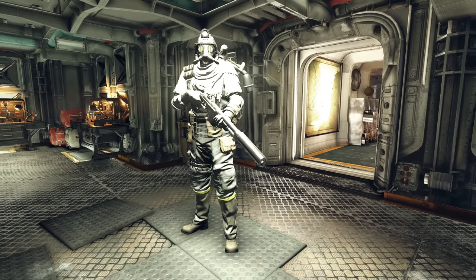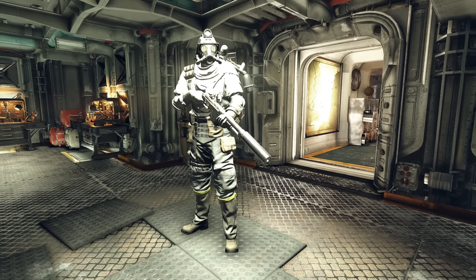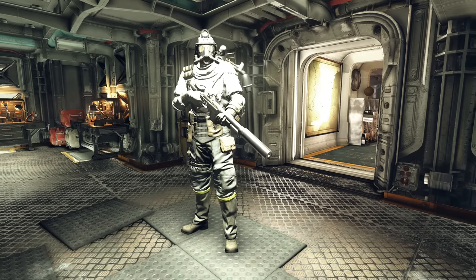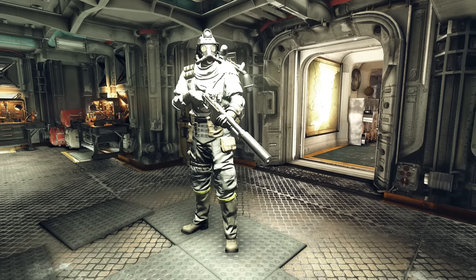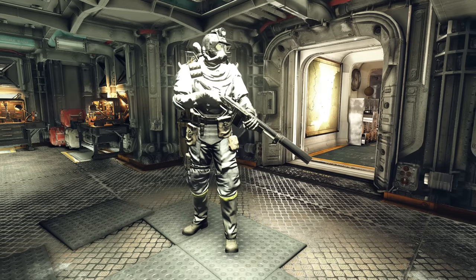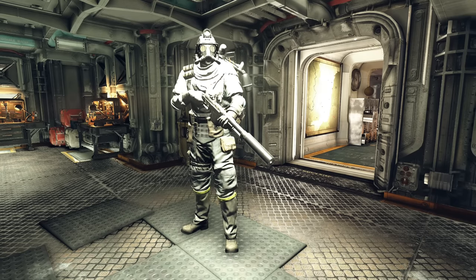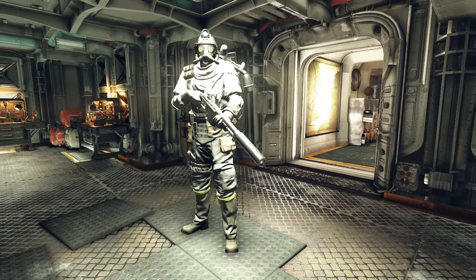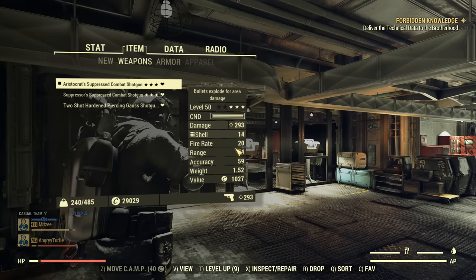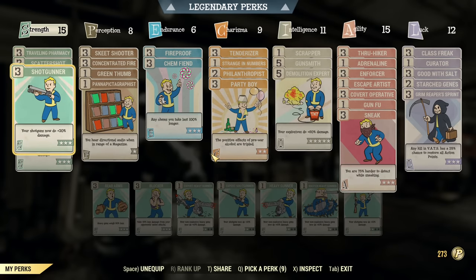I especially wanted to see how well it will work because the seasonal cookout event with Gram is coming and the new awesome heavy shotgun Pepper Shaker will be added. Therefore, I figured that's the time to take another look at the shotgunner and adjust accordingly, because my last build is quite old. Without further ado, let's jump into the perks first and legendary perks.